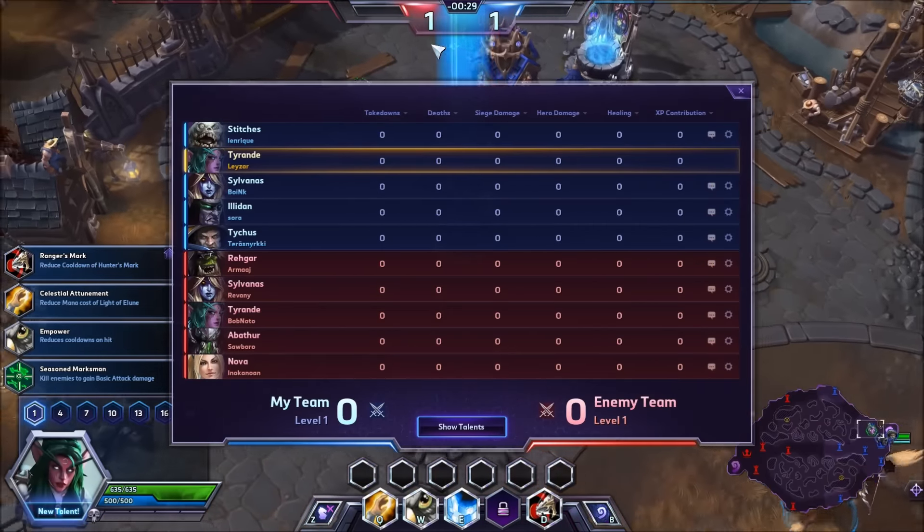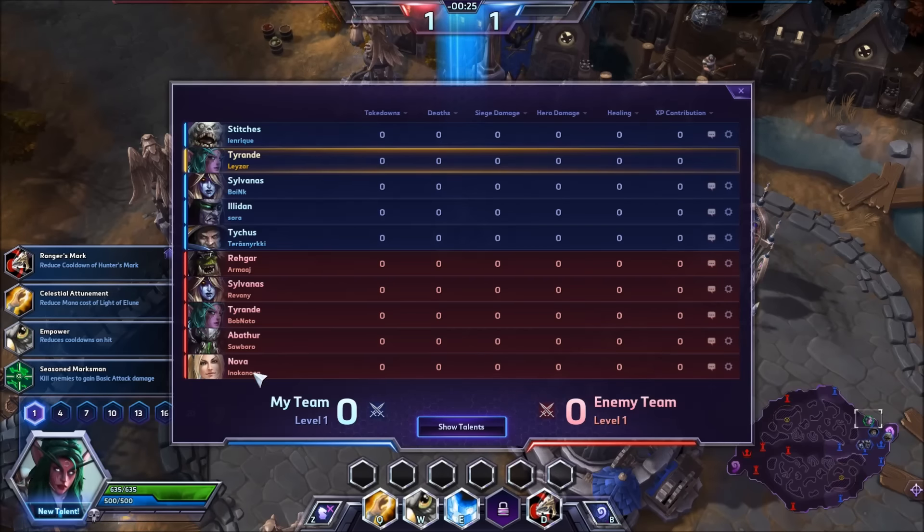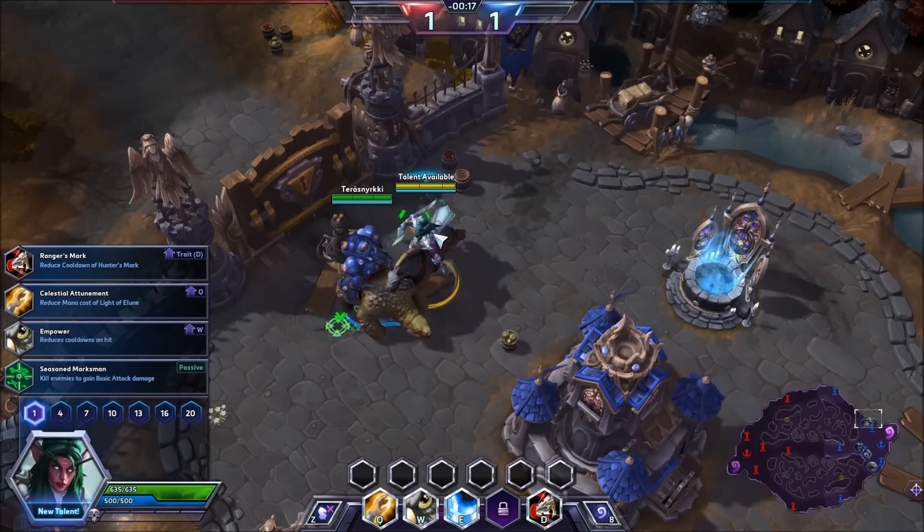On our side we got Stitches, Tyrande, Sylvanas, Illidan, and Tychus. On the enemy side: Rhaegar, Sylvanas, Tyrande, Abathur, and Nova. I don't know what do you think babe, who's gonna win this? We'll see.